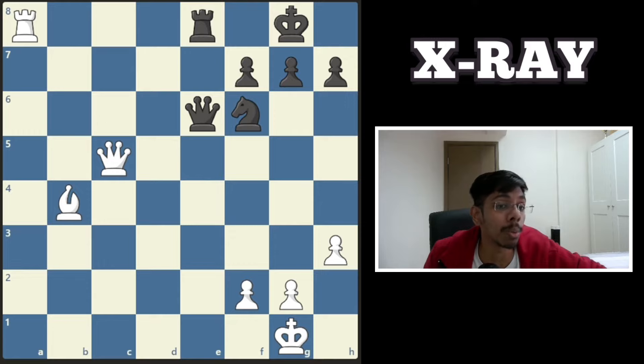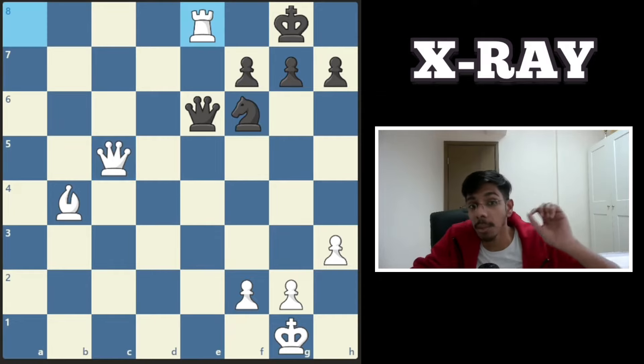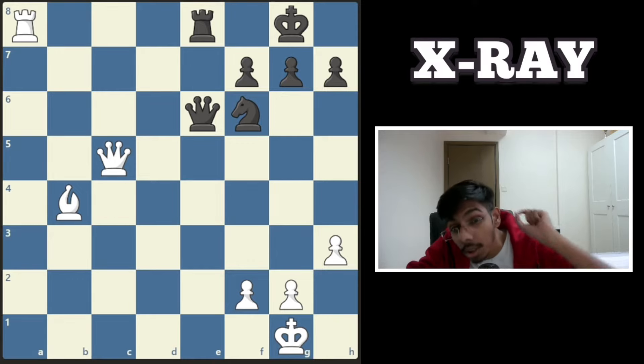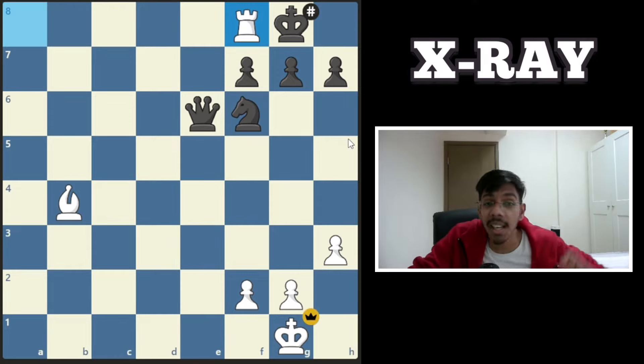Another white to play and win. You want to chop off the rook hoping black takes with the knight so you can deliver mate, but that's not going to happen — black will take with the queen and save the game. Instead, just jump in with the queen. That square is once again protected by the rook through the x-ray. Takes, takes, and another mate.